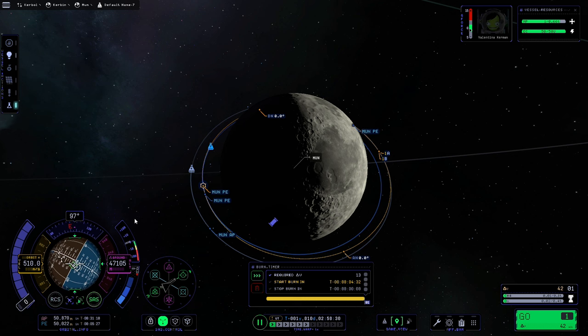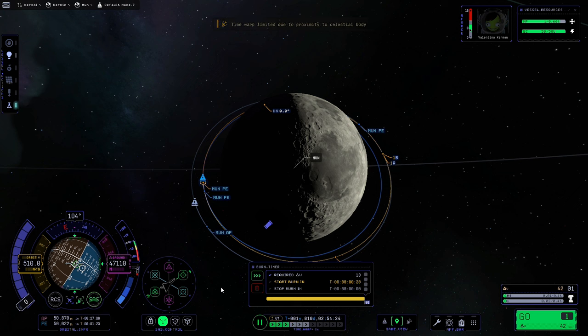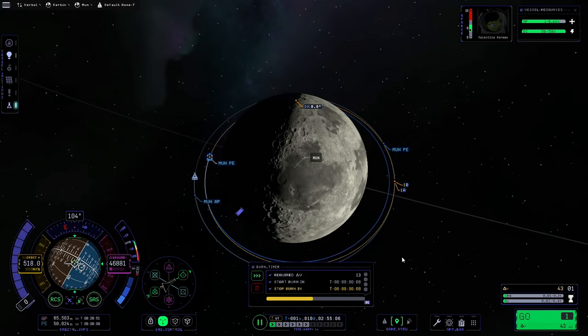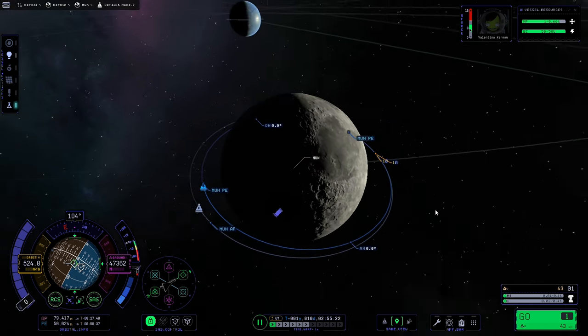Now that is set, we'll turn off RCS, point at the maneuver, and perform this burn. Because it's only a 13 delta-v burn and the RCS on this lander is so effective, we're only going to use RCS for this maneuver — we don't even need the actual throttle. We'll warp forwards and boost with H to complete the maneuver. We're now at 494 meters closest approach, which is almost perfect, so we are on an intercept course with the command module.